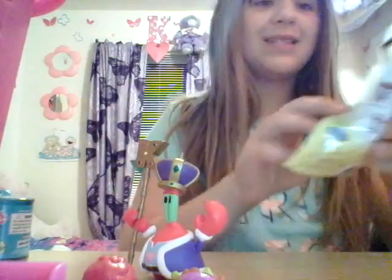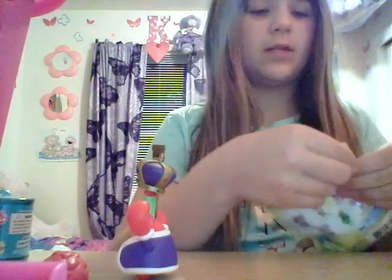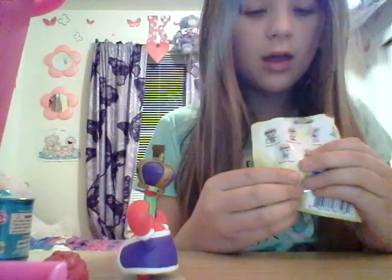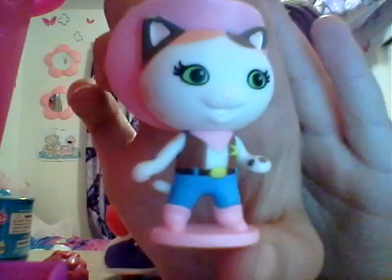Now let's open up our Disney Junior Sheriff Callie Series 3. I like to get any of them, they all look really cool. I've never opened a Sheriff Callie before, so I'm super excited. There's eight to collect. We got Sheriff Callie! I really like Disney Junior, they do a really good job with their paint as well. She actually is on a stand — oh, she looks so cute! She has a little Sheriff outfit on, and her hat. I really like that they put her hat on it. She's super cool, and I love that they put a stand.